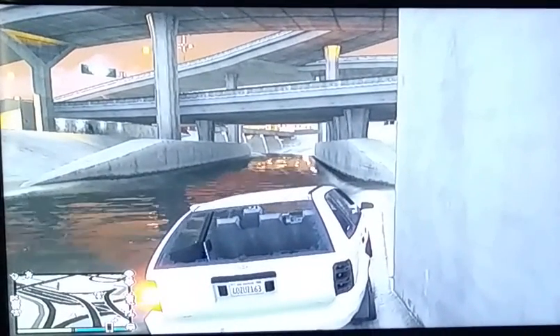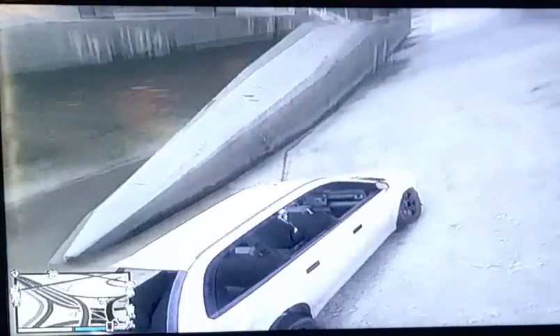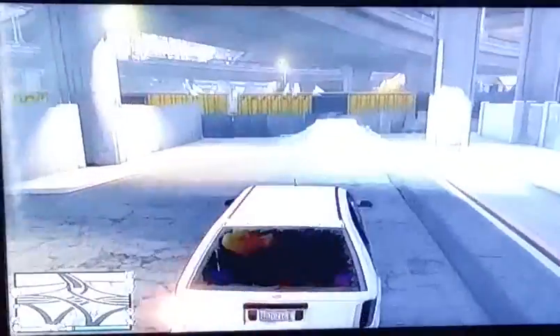Hey, what's up YouTube, it's GameKing here with another video. Today I'm gonna be showing you guys how to get the back door of the Insurgent open, and also how to get the doors off the car. What you want to do is get in an Insurgent and put some sticky bombs on the back door.